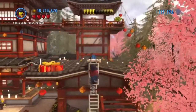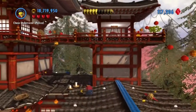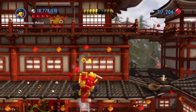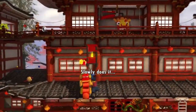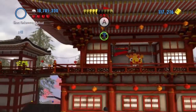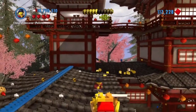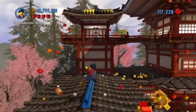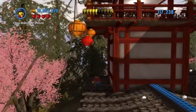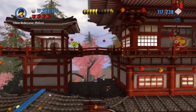Jump up here, and while we're up here we can get some of these things. Break these and drop the ladders down. There is something back there - grab that real fast, then come back over here.